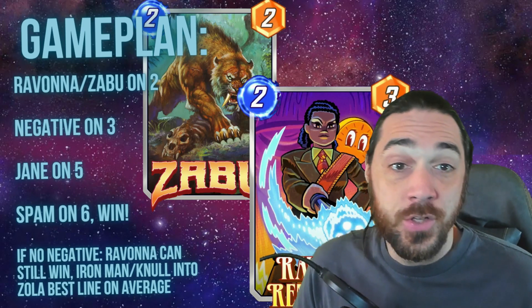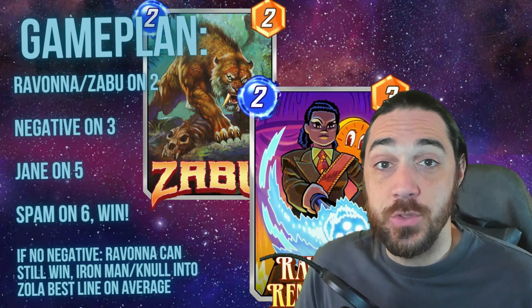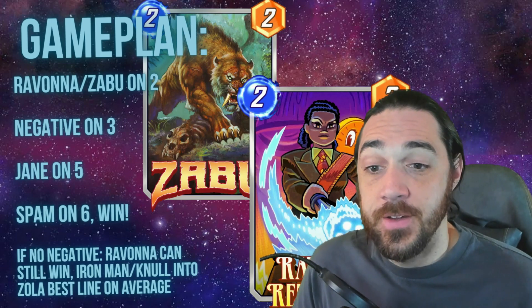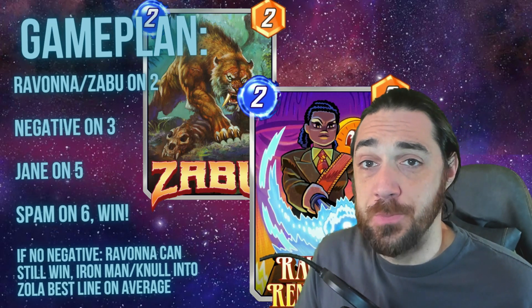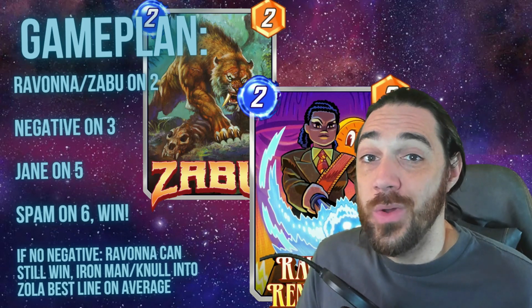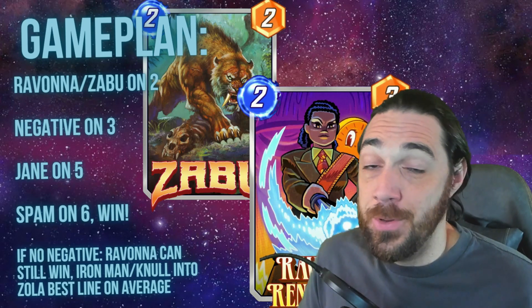Even if you don't have the nut draw, a lot of times you can just curve Iron Man into Zola. Turn two Ravonna, turn three Rockslide, turn four Iron Man, turn five Arnim Zola, turn six fill the lanes up with some stuff and win — that's going to be a winning draw a lot of the time. So you either go Ravonna into some stuff, or Negative on three into Jane on five for the super combo. The deck can win without Negative, but without Ravonna or Negative it is very difficult.